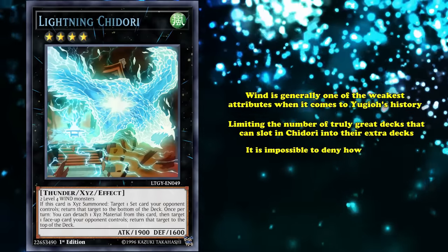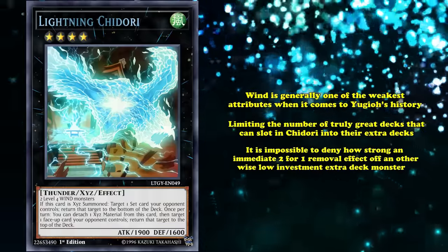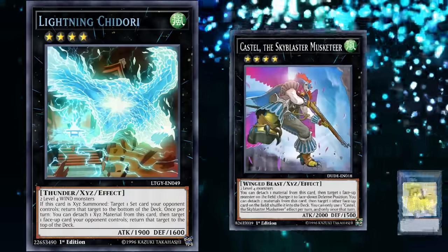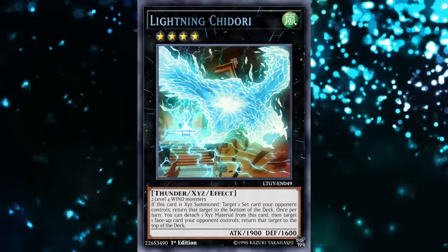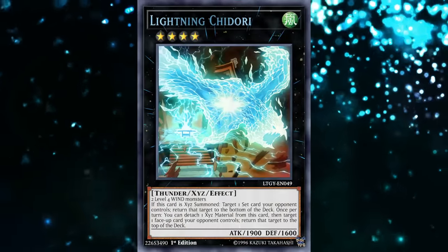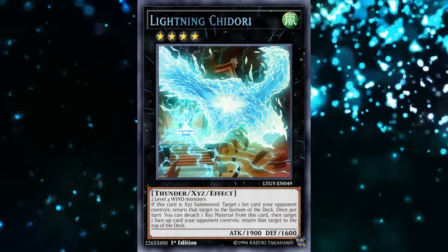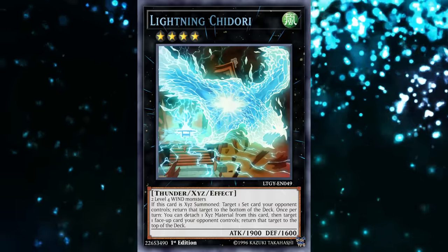Wind is generally one of the weaker attributes in Yu-Gi-Oh history, limiting the number of truly great decks that can slot Chidori into their extra decks. Still, it's impossible to deny how strong an immediate 2-for-1 removal effect off of a low-investment extra deck monster is. While Castel might have been comparable to Nightmare Unicorn, there isn't really a modern comparison for a monster that can 2-for-1 out of the extra deck with only two materials — at least not one that isn't locked behind a specific archetype. Lightning Chidori is one of the best reasons to play a Wind deck.